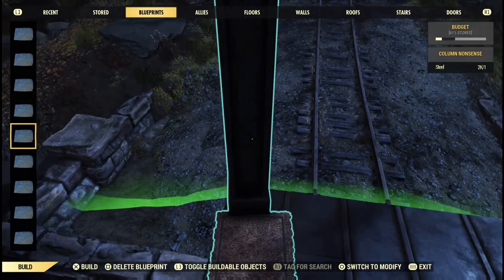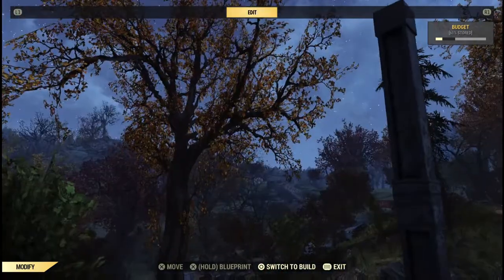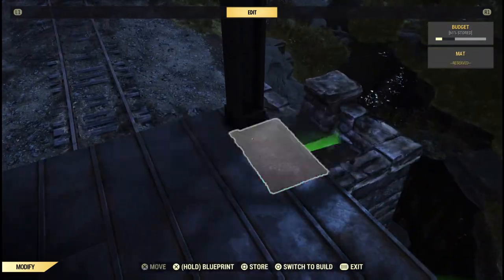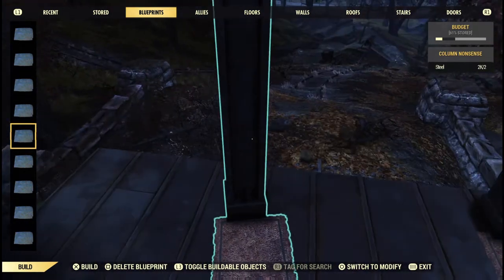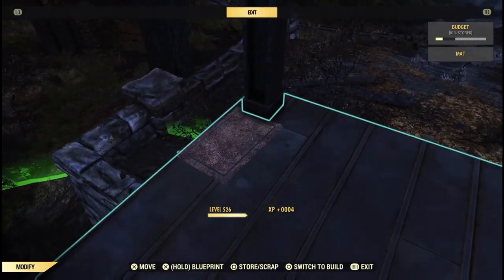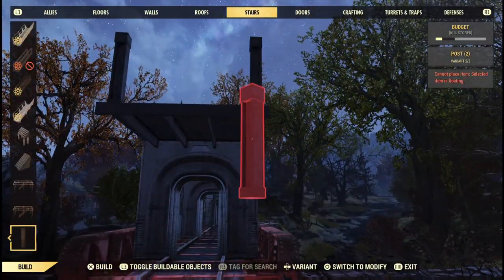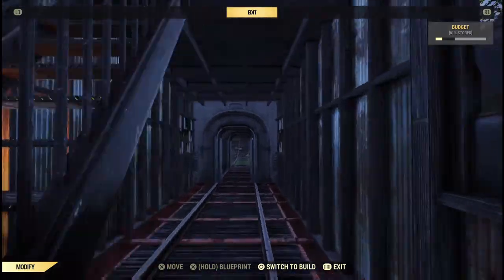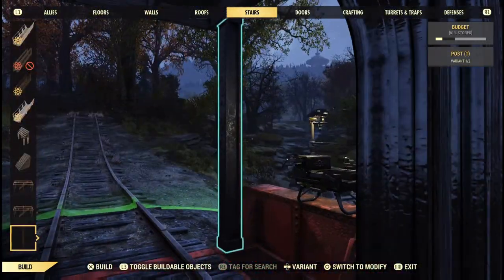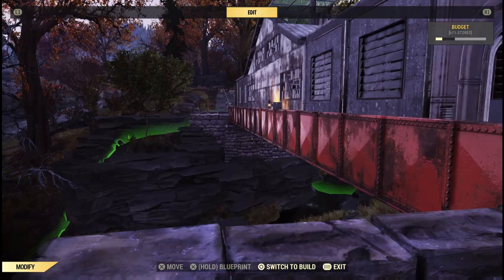Now we're going to use our fancy little column blueprint again because we want columns actually holding up this roof. Place those down, then store the rugs and the upper column — afterwards you can snap a full-length column underneath with no problem. You don't actually have to store those before placing the other column; I just do it to save materials. Shout out to Mr. Church, who I originally learned this blueprint from — it has been invaluable in so many builds.